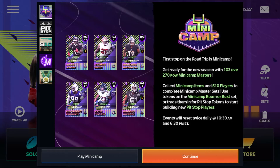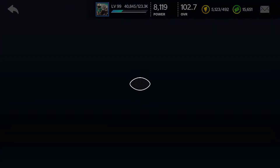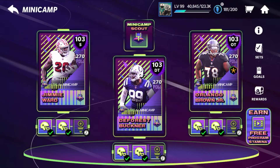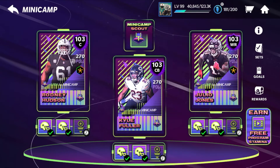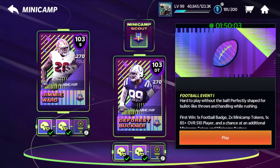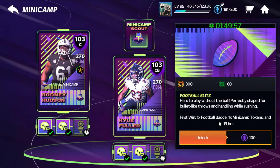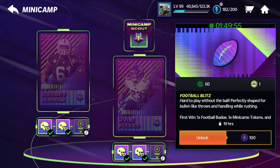There are 103 overall 270-power masters, and here's the map — we saw this yesterday with sneak peeks. You have three different chains that all do similar things, giving similar rewards. Two of the three are one-time plays. The helmet events you play on first win at 10:30 AM Eastern and 6:30 PM Eastern every day. Make sure you also play the blitz events at the end on their first win.